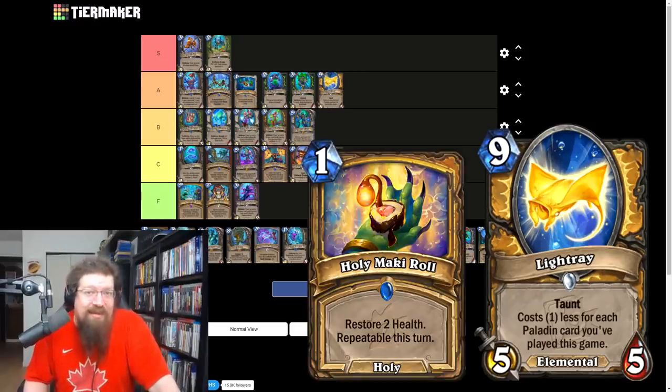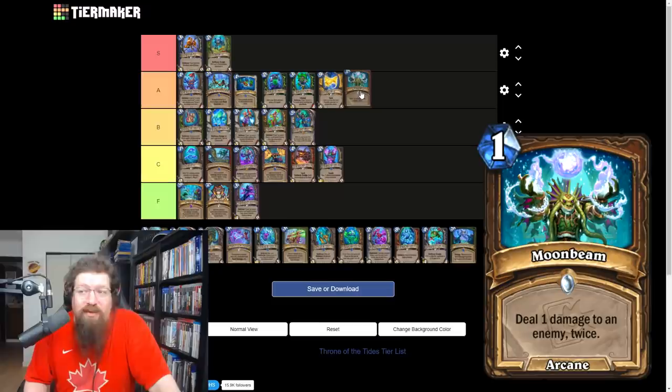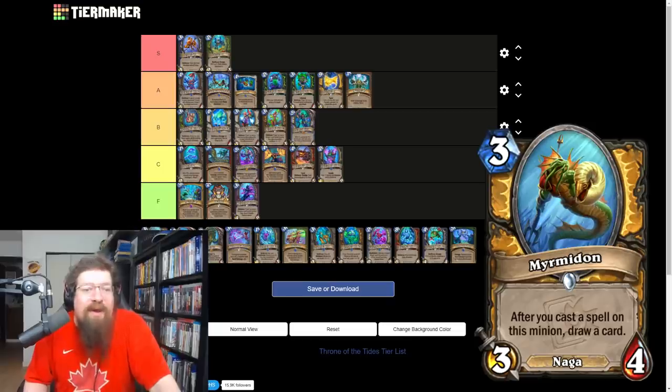Moonbeam is a one mana druid spell — deal one damage to an enemy twice. It's insane with spell damage and just a decent removal tool. It can get through a deathrattle depending and it's just a solid removal. I'm going to give it an A — you're going to see a lot of this in druid decks.